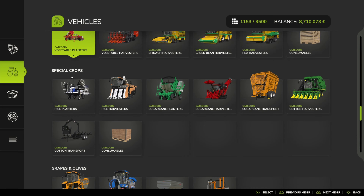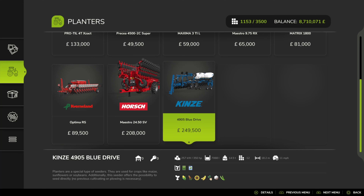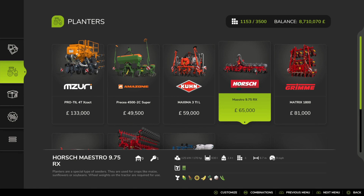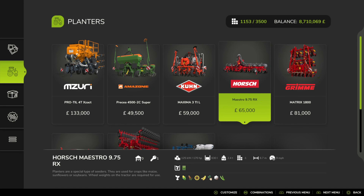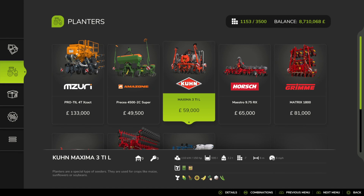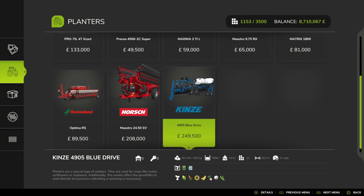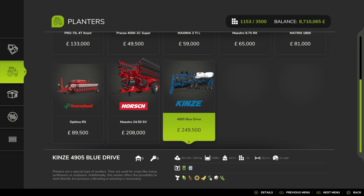If we go up to our planters, any of these available will do the sugar beets - you can see the sugar beet icon between the soybeans and the cotton on the bottom of your screen. Personally, I'd go with the Maestro 9.75 or the Green Matrix to start off with. 170 horsepower requirements for most tractors isn't too bad. You can go 150 for the Amazons or the Kuhn Maxima Free-Till. If you want something larger, the Horse Maestro 2450 or the Kinsey Blue Drive - 350 horsepower at a quarter of a million, doing 18.2 metres at 11 miles an hour.